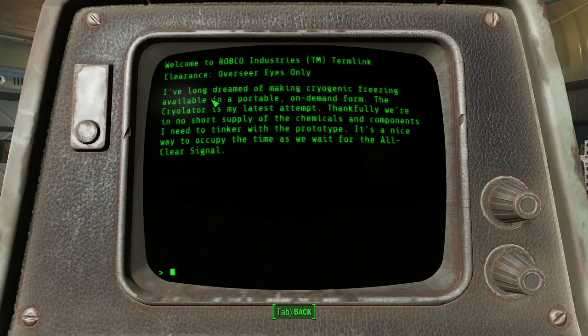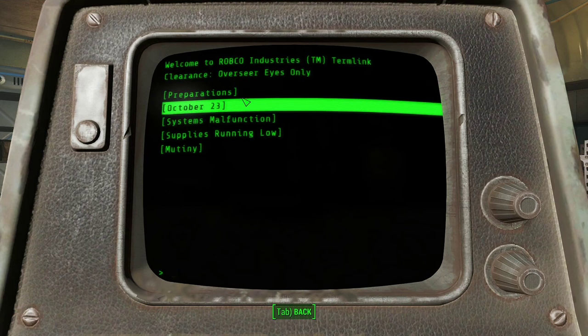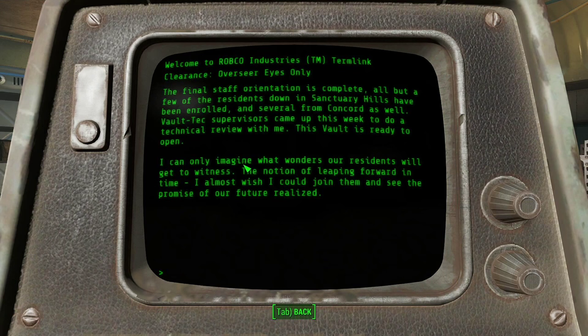I've long dreamed of making cryogenic freezing available in a portable on-demand form. The cryolator is my latest attempt. We're in no short supply of the chemicals and components I need to tinker with the prototype. It's a nice way to occupy the time as we wait for the all-clear signal. Now this is the Overseer's log — there might be some interesting information here. I can only imagine what wonders our residents will get to witness — the notion of leaping forward in time. I almost wish I could join them. Sounds a little bit like a madman in all honesty.